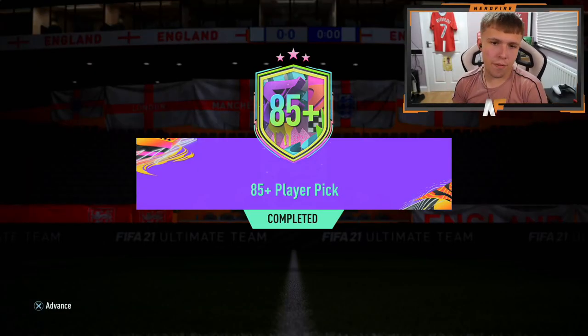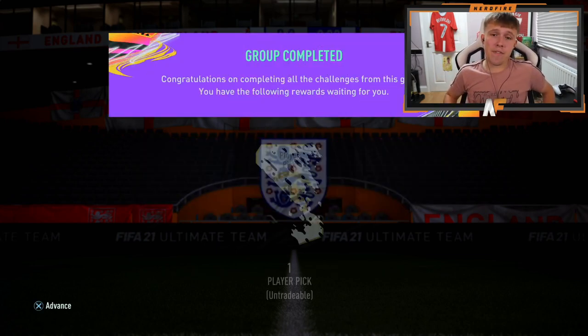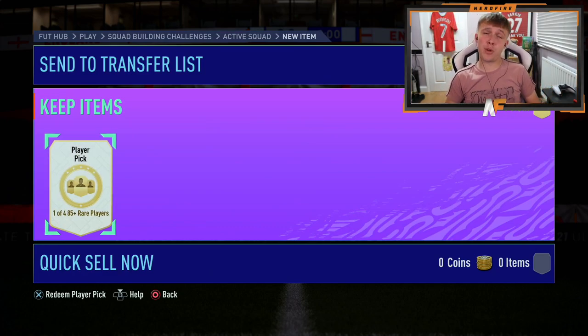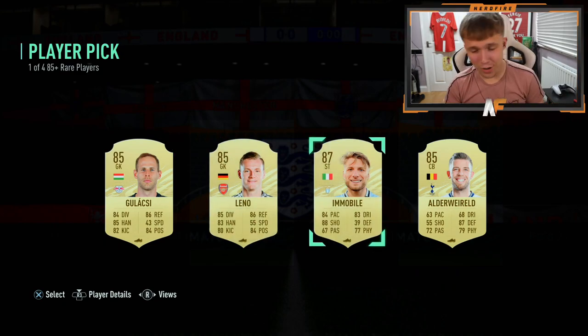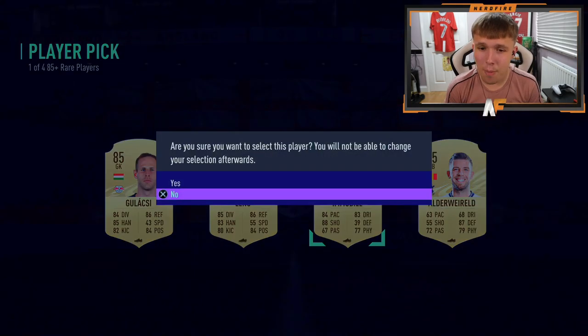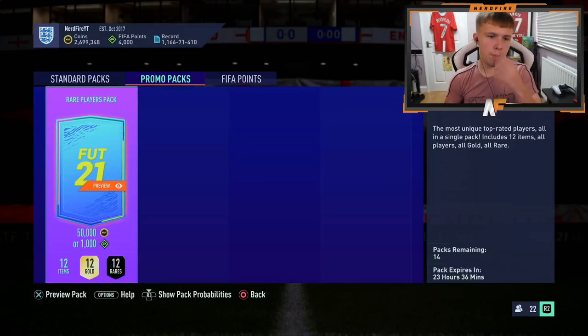To end it off, we've got an 85 plus player pick — one of four options. We saw one Summer Stars from three picks — can we see another one here? Let's do it in three, two, one... Not great. At this stage of FIFA, just give us some Summer Stars. We want to see at minimum one Summer Stars per player pick. It's Immobile though — Immobile it is. Alright.